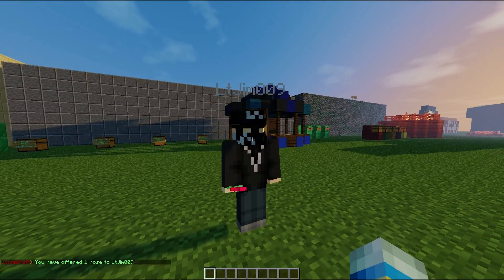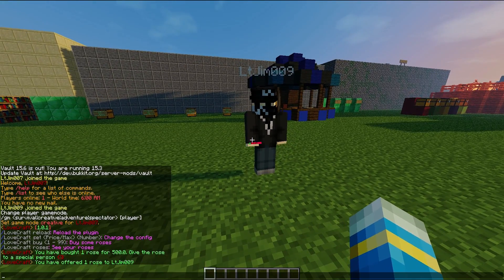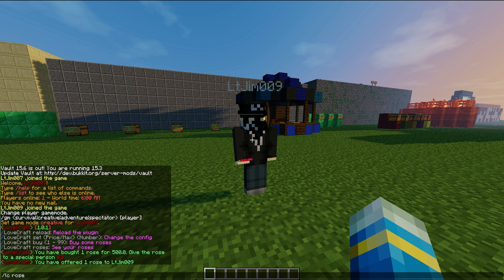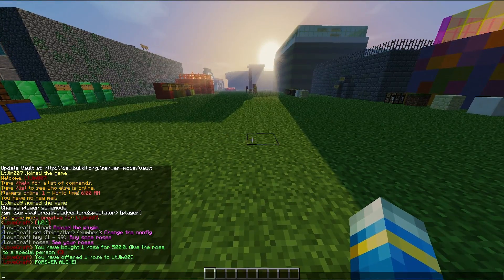You just right-click them and a heart will pop up above their head, and they will get a nice message. If we do LC roses, you can actually check how many you have. This might be quite depressing for some people, including me. I've changed the message — it doesn't say that by default.